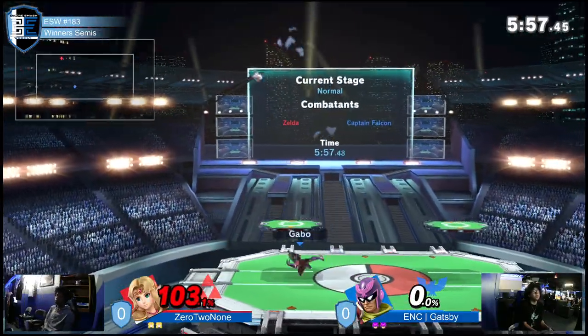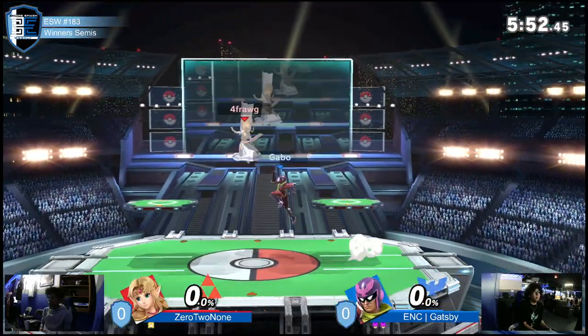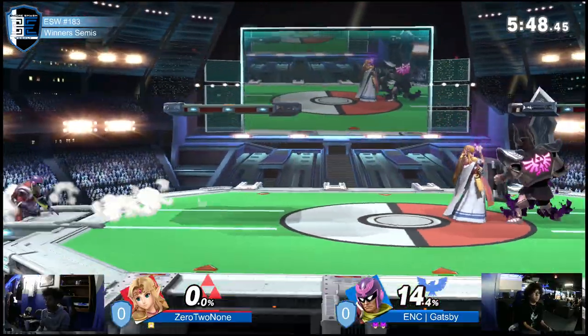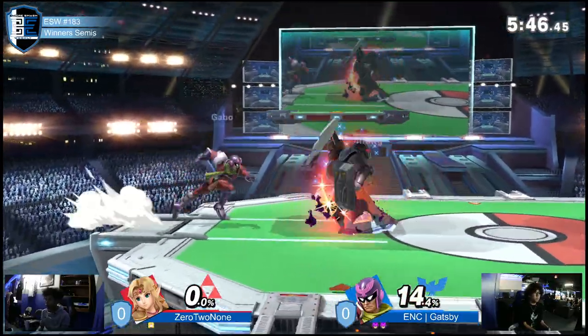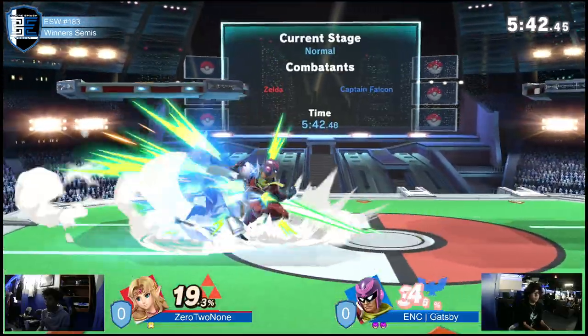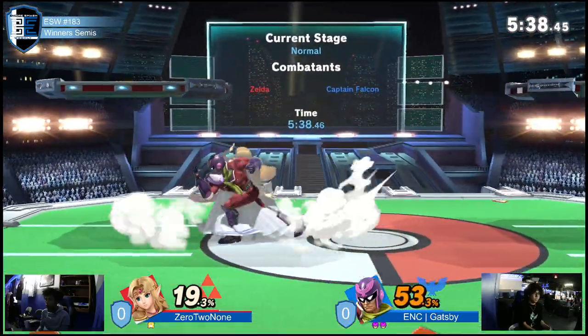Nice catch with that up air into that up smash by Gatsby. He's getting sucked into the vacuum — Falcon's legs, good lord. That move is way stronger than a lot of people think, honestly, because it just sucks you right on up. That vacuum effect is real, but hold up — Gatsby trying to get something started, but there's a combo breaker coming out from 0-2-9.